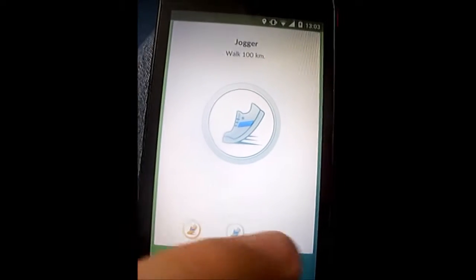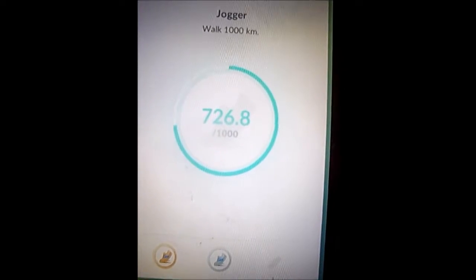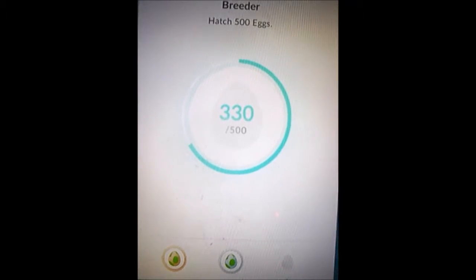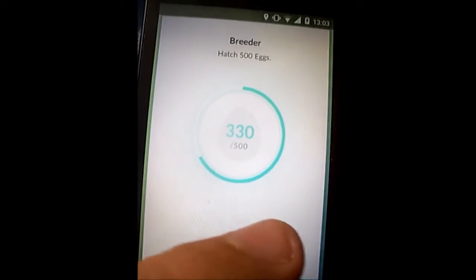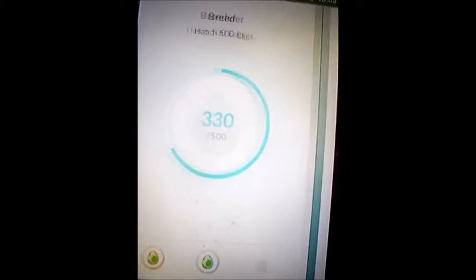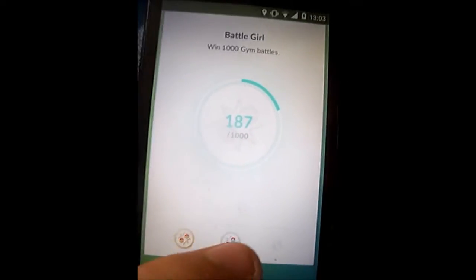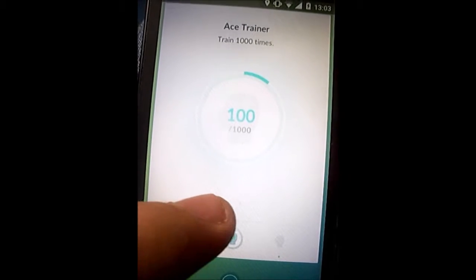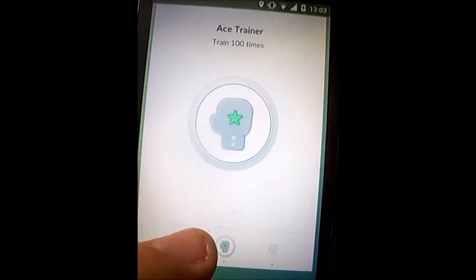I've got Silver, so I'm doing good. Walk 1000km to get gold. Hatch 508 — I'm doing good, I need 500 and I've got 330. Win 1000 gym battles — I'm on silver which I'm not happy with. Train 1000 times — I've recently got silver medals.